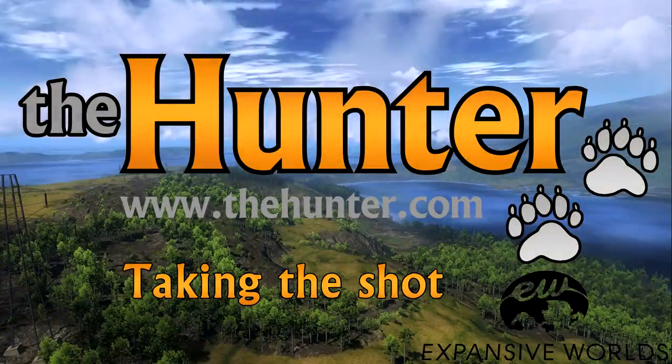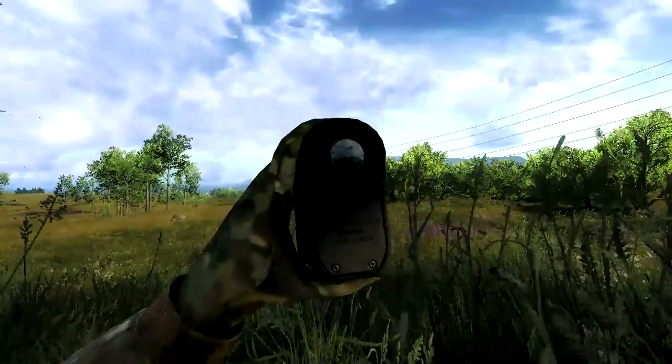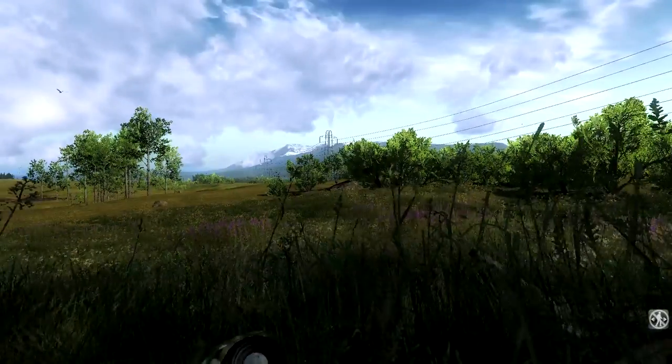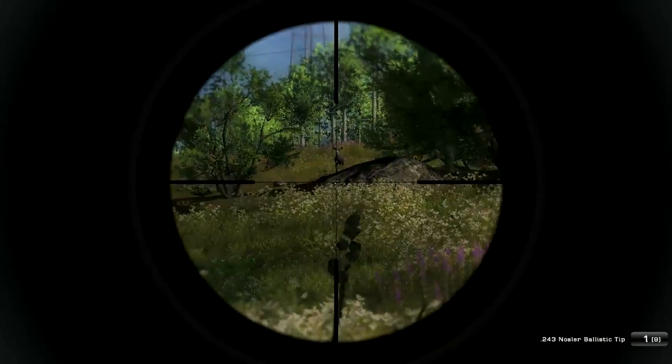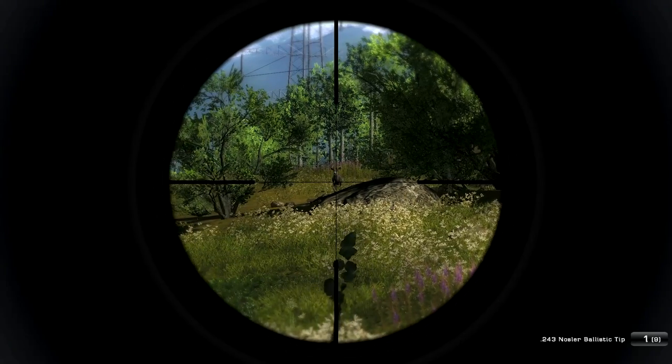Once you get to your target, it's about getting them into — or luring them into — a vulnerable position and taking a clean shot. Be patient, don't rush the shot, and even with a low-caliber .243 rifle you can be just as effective as with the most powerful weapon in the game.